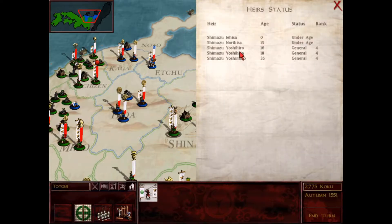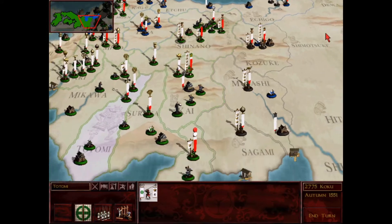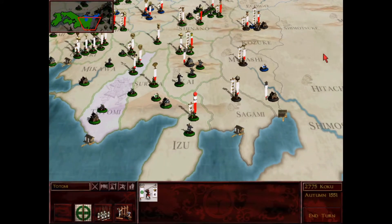I have to keep an eye on my fourth oldest son, Shimazu Norihisa. He's 15 years old, which means not this season and not the next, but then spring season - two seasons from now I need to make sure that this heir is in an archer unit. That's how I want my heirs. I think at the end of the turn I'm just going to double check my queues for buildings and units.